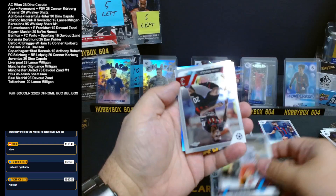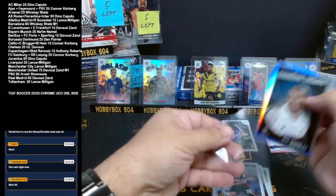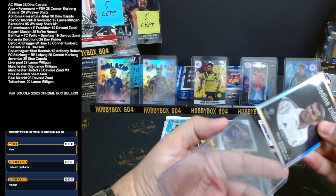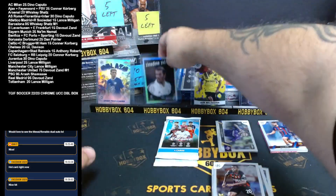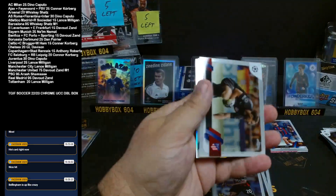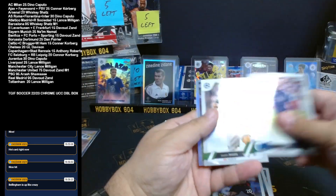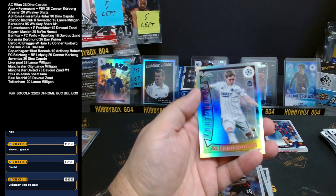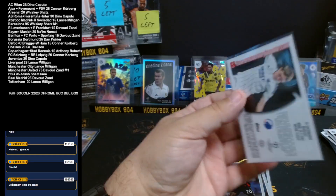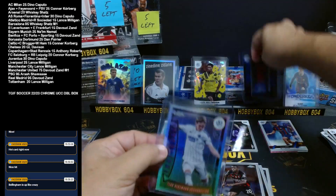Rookie of Ole Skarls for West Ham. Pierre Kalulu, AC Milan. And a Zidane for Real — that's a nice 59 insert. Zinedine Zidane. We'll take the Sucic out, we'll put ZZ up there. Is that just a refractor? I think that's our youth quick — no black. Base, base. And it is Isaac Bergman Johansson — go to Copenhagen. He is the youth quick of the box. Copenhagen is Anthony Roberts. There you go, Anthony, that is yours.